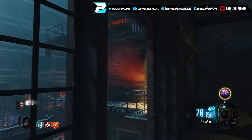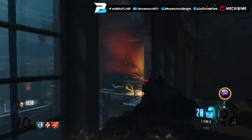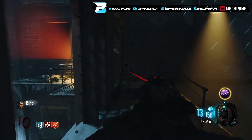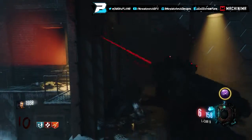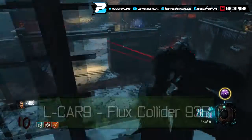Hey guys, what's going on, Plan B here. Today I've got a brand new video — this is episode 3 of my Black Ops 3 zombies weapons guide where I take all the guns to round 30 and see how they do. Today we're gonna be using the Elkar 9, and once pack-a-punched it's called the Flux Collider.